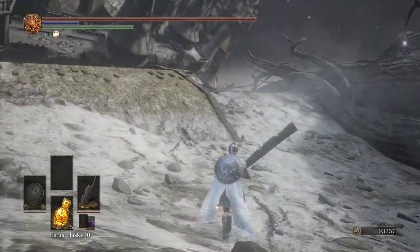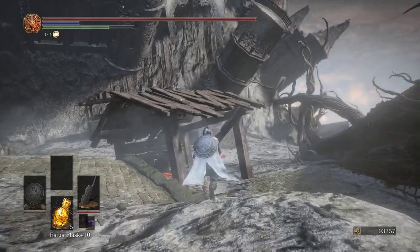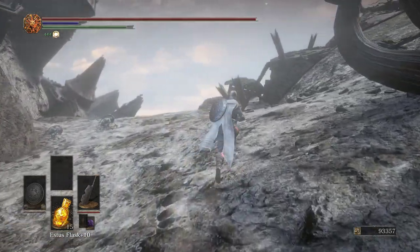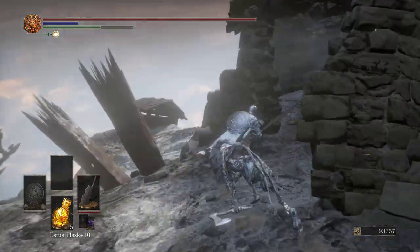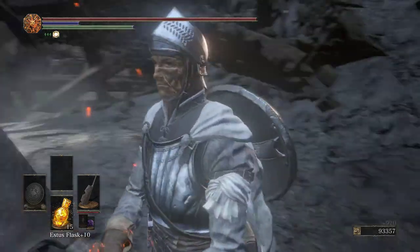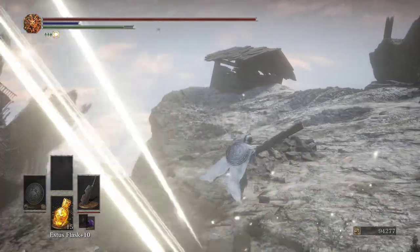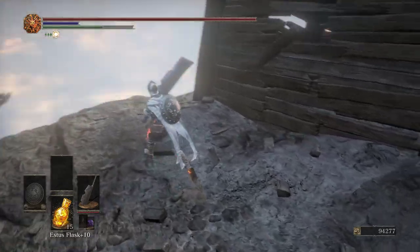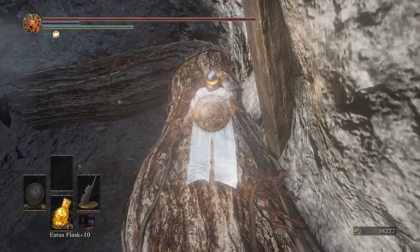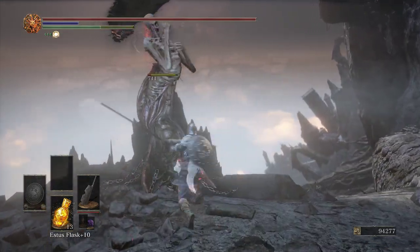I'm gonna do this next area kinda quick, then we can kinda talk about stuff later. Part of the puzzle of this area is that you're meant to get through it trying to figure out what to do with these angels. We're just going to take a little shortcut here that we know about. That takes all of your health — not sure why. But it enables us to get through these areas a little bit better, because this is a bit hidden — you can't find it till later.